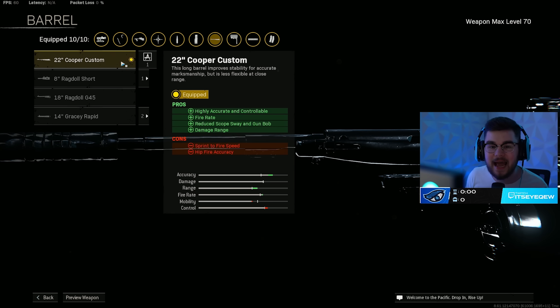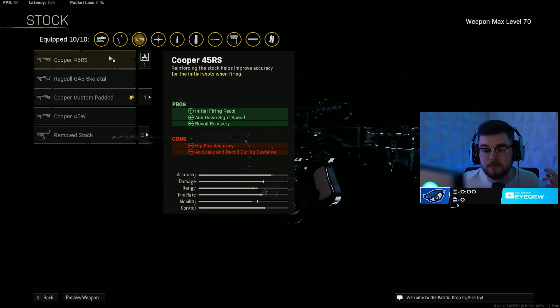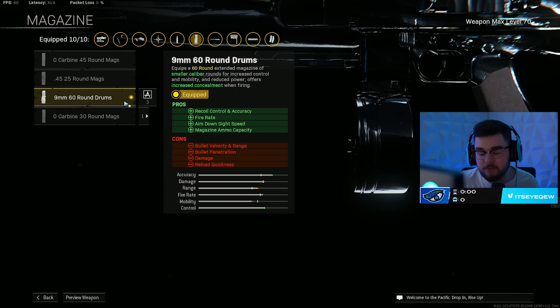The 22-inch Cooper Custom barrel makes it more highly accurate and controllable, increases fire rate — which is incredible because the Cooper already has a very fast fire rate — reduces scope swing and gun bob, and increases damage range. I toss on a 3-6x scope because it's very easy to use from any part of the map. The padded stock gives accuracy and recoil during sustained fire and flinch resistance. The M9C41 hand stop gives even more vertical and horizontal recoil control, and the 9mm 60-round drum mag adds recoil, accuracy, fire rate, ADS speed, and mag size.